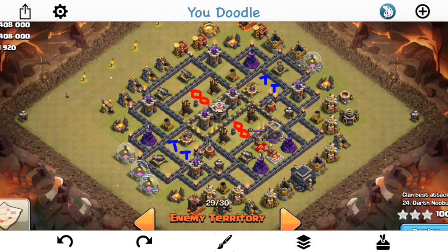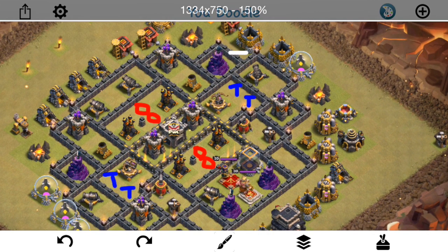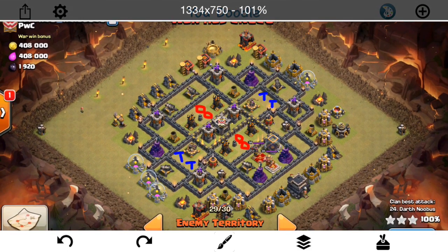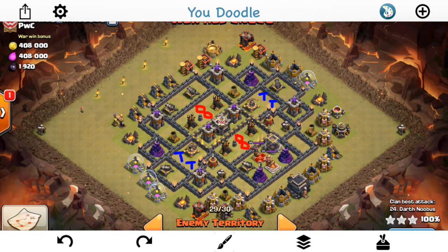Everything's planned out and accounted for — it wasn't quite one of those perfect attacks. But on a compact base like this, the spell value can really get you the three-star, because you can cover a lot of defenses with one spell. So if you're using hogs, you can drop down one spell and get great value — covering all those defenses with just one heal spell. That's kind of the power of the attacker when going at these compact bases, and that's going to lend itself to ground attacks more, where you can get that spell value.